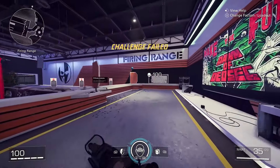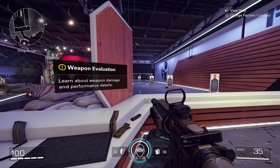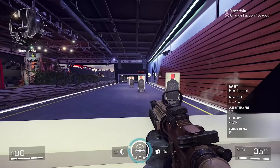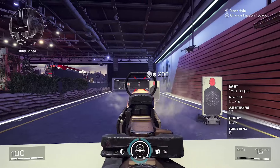Over here is where you can learn about weapon damage and performance details. When you shoot these targets, if you take a look in the bottom right, you'll see the target time to kill, last damage hit, accuracy, bullets to kill, and more.